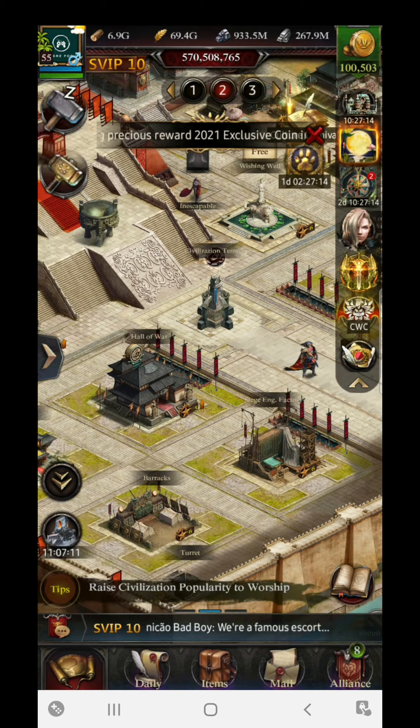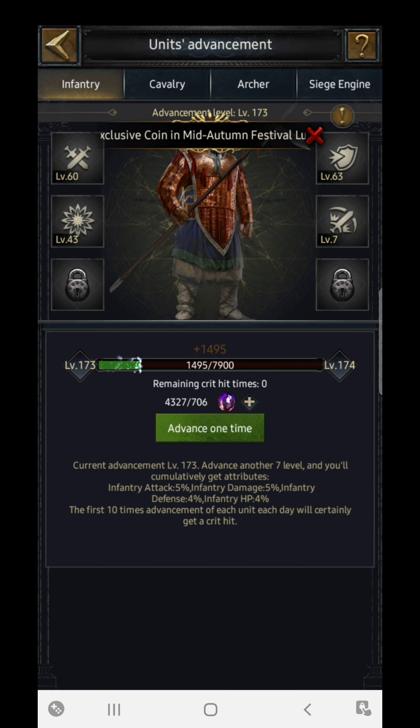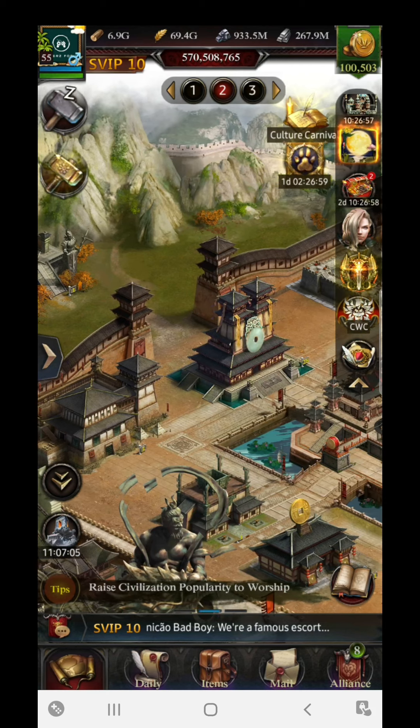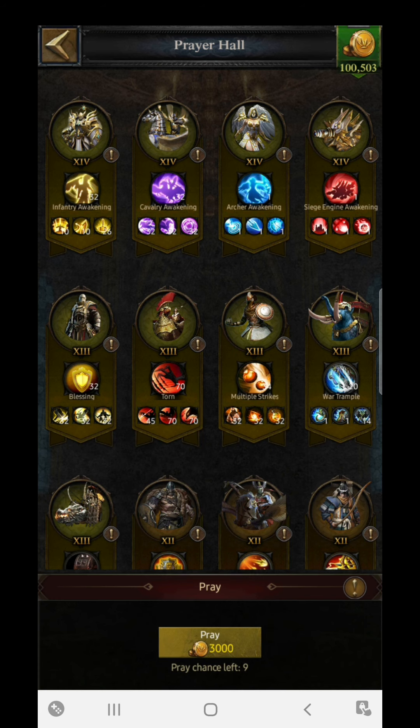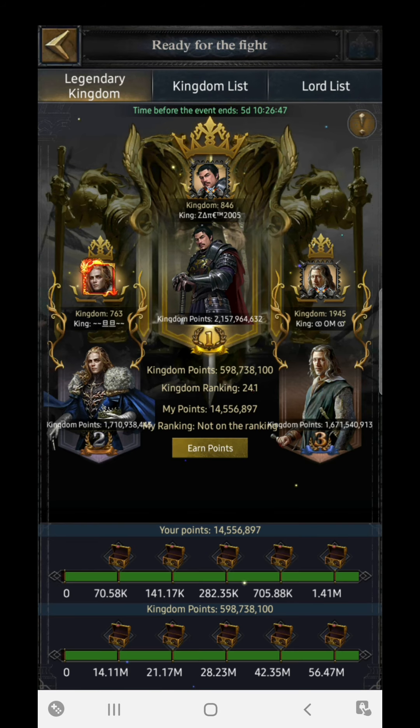For soldier advancement points, this is unit advancement — whatever units you advance will be counted there. The second category is skill enhancement, where you enhance skills for T13, T12, T11, or whatever troops — those points are counted there. The third section is the training section. So now let's talk about the trick.